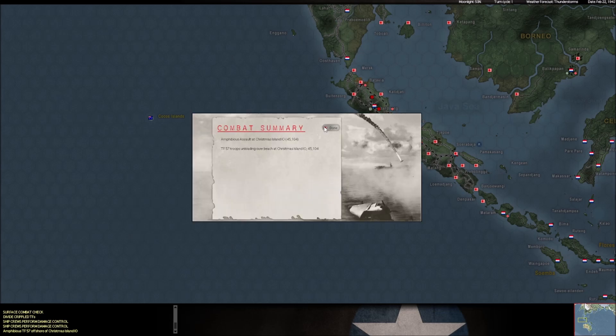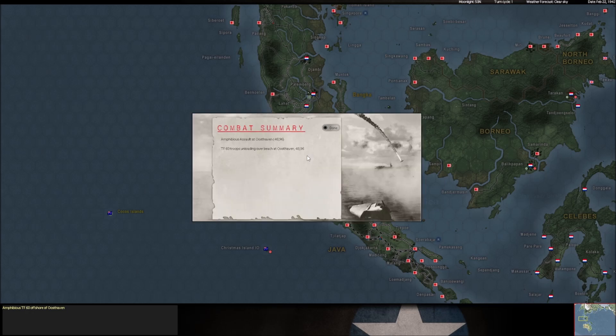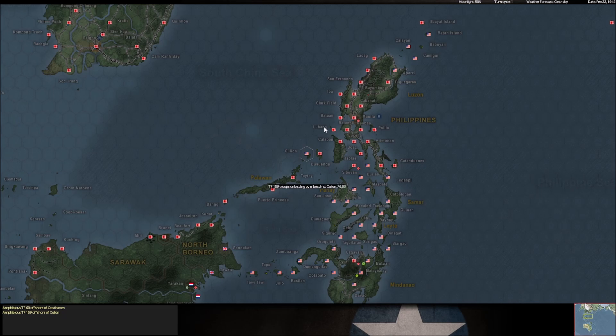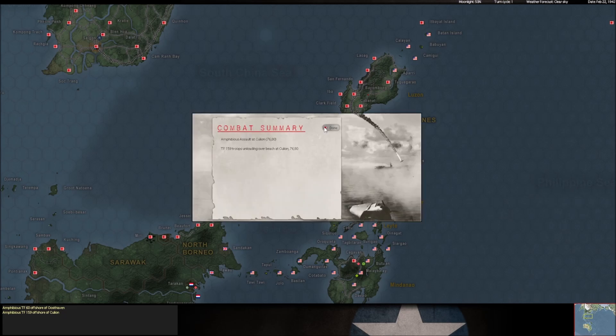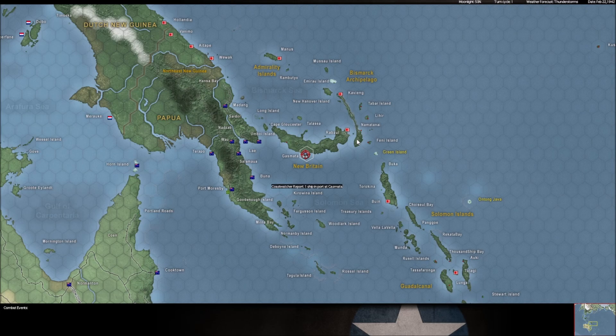It looks like Lodric is going for Christmas Island in the Indian Ocean — I believe there's one in the Pacific as well, so he's looking to grab that base. Now he's coming to Osthaven, and I knew he would. This sounds like standard Lodric. He's landing at Osthaven, and there's another landing at Kuleon — that's one of the islands near Palawan in the Philippines. These are totally expected moves; he should be doing this. These are free bases for him to grab. I'm glad to see him actually grabbing free bases.